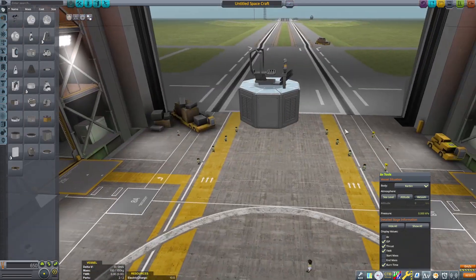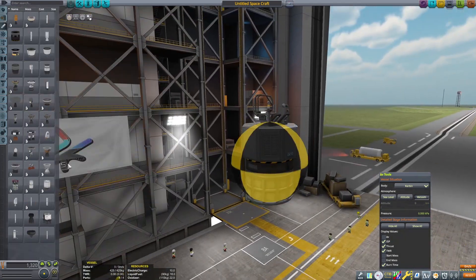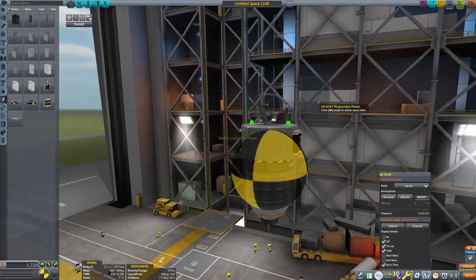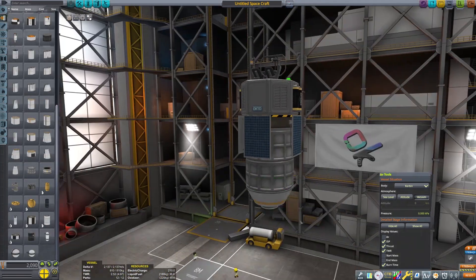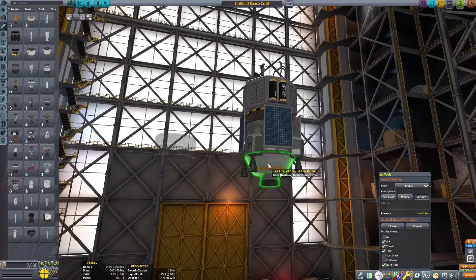Heyo, it's Plan B back in KSP, and today we're going back to the Mun! I know a lot of my videos have been centered around the Mun lately, and I should really move on to something else. But this isn't too much of a structured video — this was more of just a fun build for me, as I tried to build the smallest lander that I've ever put on the Mun.